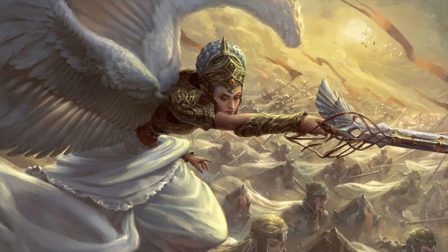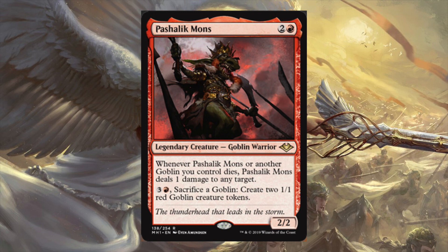Next up, Pashalik Mons - two and a red for a 2/2. When it or another goblin you control dies, it deals one damage to any target. Seemingly unassuming, but when you consider that a goblin deck has ten, twenty, thirty goblins in play and someone just plays a board wipe, you could literally take them out of the game. Think about a Krenko deck - the answer to Krenko is playing a board wipe, then having to play a second board wipe a turn or two after. But if they lay this down now, they're probably just going to shoot you in the face for thirty damage.